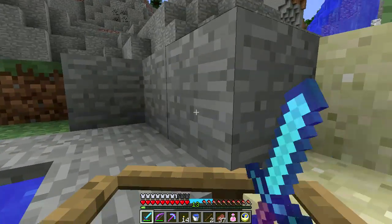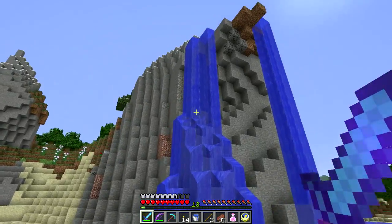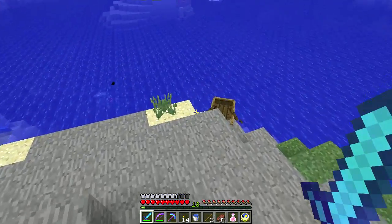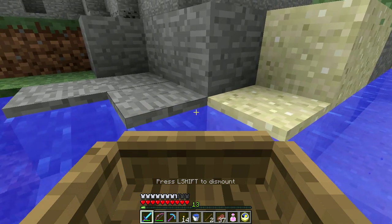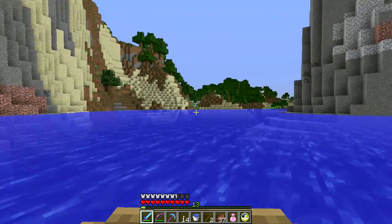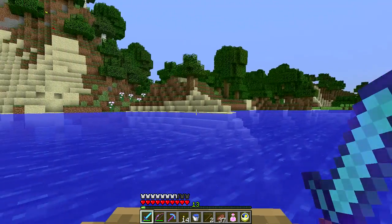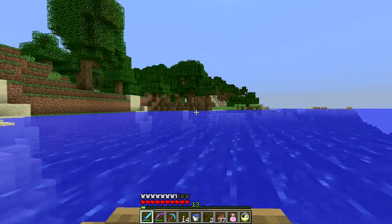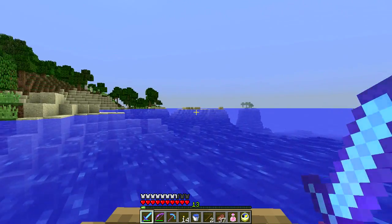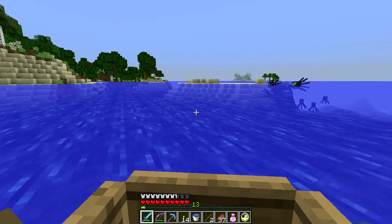I do dislike the fact that you can't strafe in a boat. Oh this is a neat little cove, really neat little lagoon - it looks like it's being filled by this waterfall. One of the nice things about exploring by boat is you don't have to worry about the daytime-nighttime cycle so much. You can wait out the night in the middle of the water - as long as you don't park near an ocean monument you should be okay. I need dark oak wood and I would love to find some spruce - I like farming spruce wood just for wood purposes.